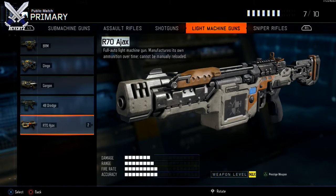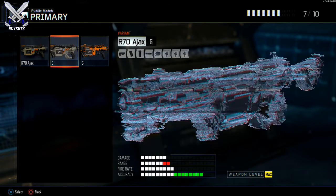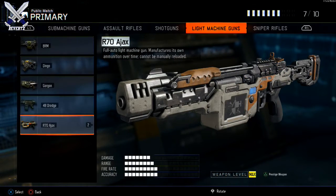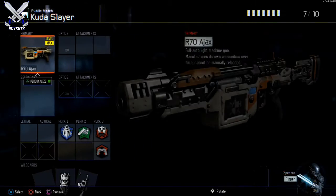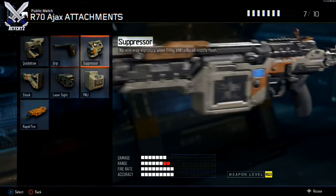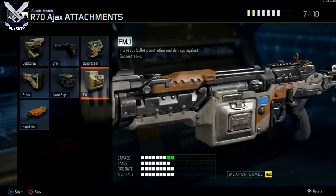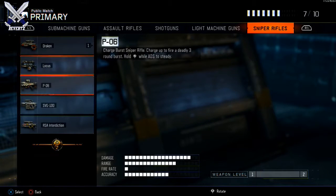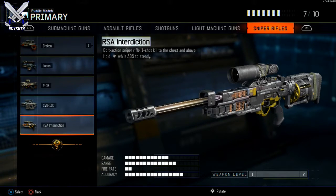Next up, we have the R70 Ajax. You guys might have seen me unbox this in a Supply Drop opening. The Ajax is a really fun gun to use — you never have to reload it, but there are some drawbacks. One of them being that you can't really run as fast because it's an LMG, but it's still a really fun gun to use. It's great to set up with, so I do have the R70 Ajax.